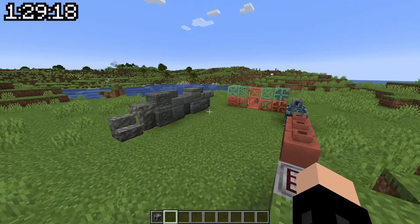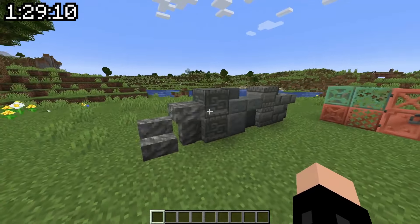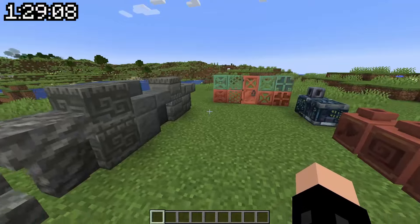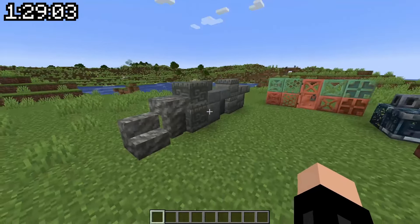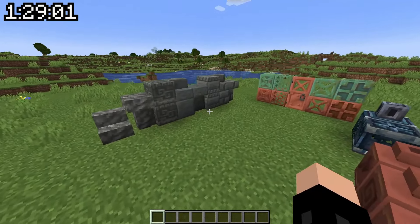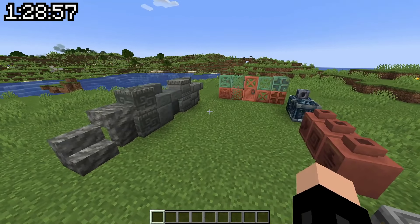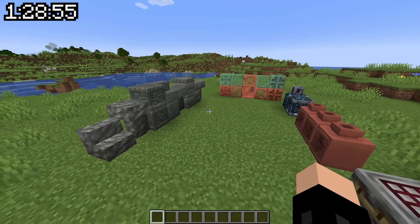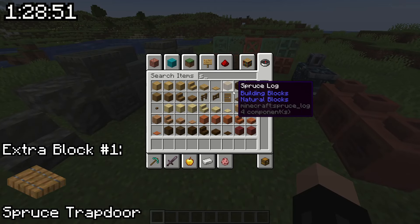But yeah, this is not a lot to work with. So just straight away, based on the copper with the stone combination, I'm thinking something steampunky. I have a feeling this might end up looking quite like the trial chambers, considering they use most of these blocks. I think based on the fact that we're going kind of steampunk, we're going to need some spruce, and I think one of the most helpful blocks in that sense is going to be spruce trapdoors. So I think that's going to have to be one of our five.